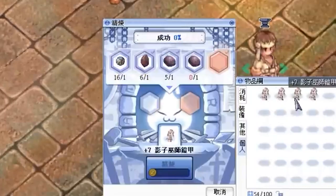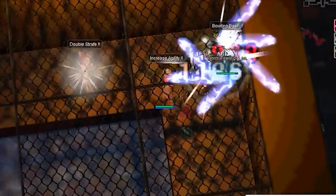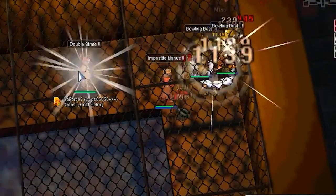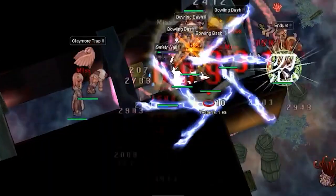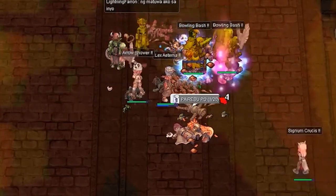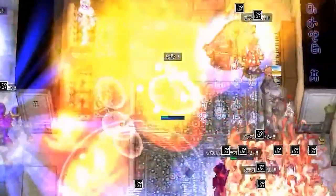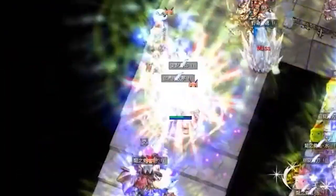Everyone is going to have different abilities, different stats, different HP, different XP — a lot of stuff. It's a really well-structured system. The stats include Strength, Agility, Vitality, Intelligence, Dexterity, and Luck.